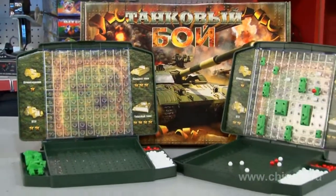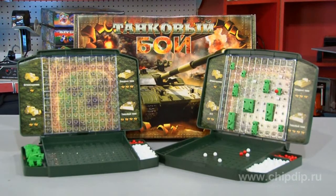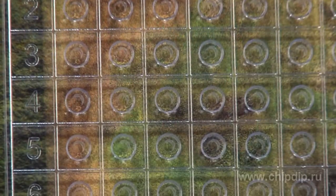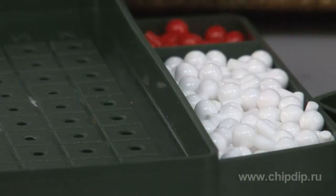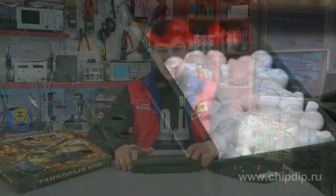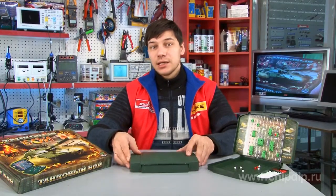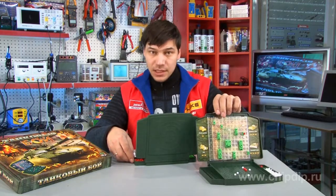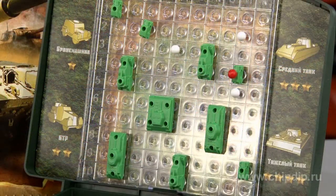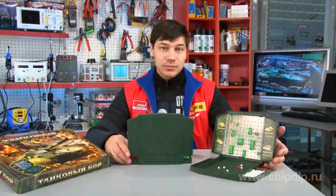The game comes with two gaming kits made of hard plastic. The kits look like a case and contain the following items: a game field with a screen, four tank models, 160 white and 40 red chips. Each player takes one gaming kit and seats themselves so that they cannot see the game field of the opponent. The tanks on the game field should be located at a distance of at least one square from each other.